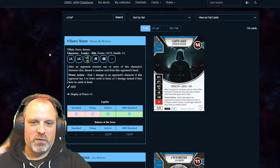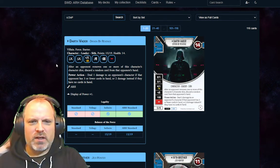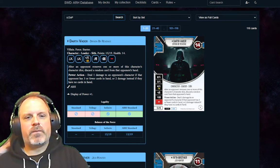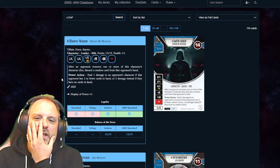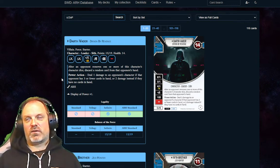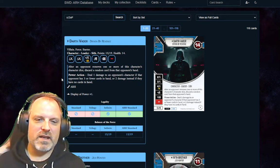So the long-awaited Darth Vader — what are you thinking about this guy? Have you built with him? I built with Nute once I saw him spoiled. It seems like an automatic pairing, especially with Crucial Intel right off the top — the free plot that every leader gets. I've gone back and forth; I've actually played against him four times already and haven't lost, but I've seen people dominate with him.